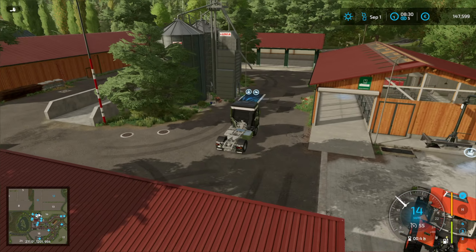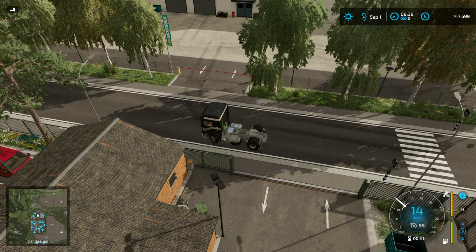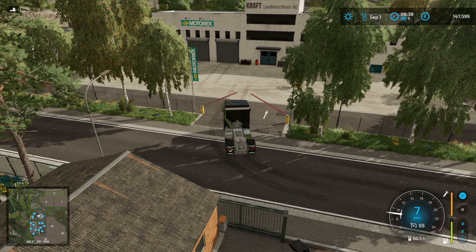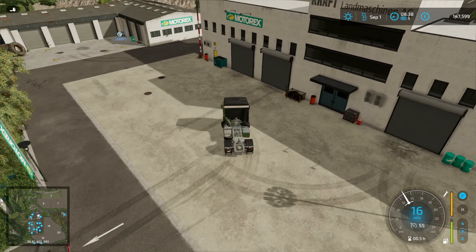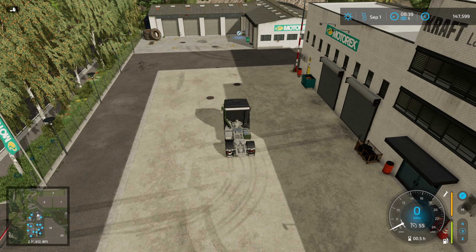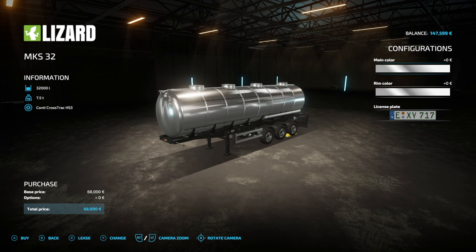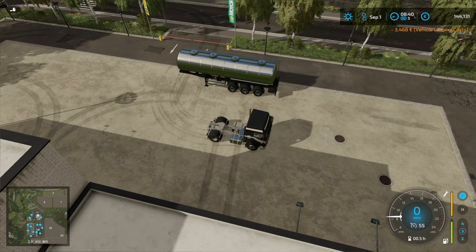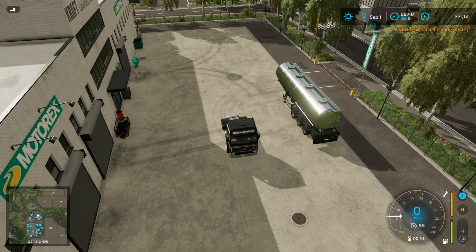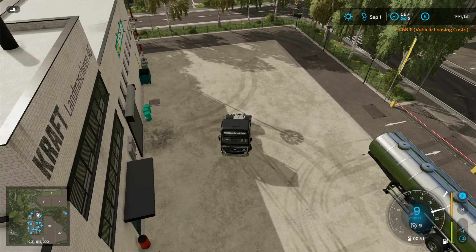Here we are at the shop. I need to get a big tanker — let's find one. Yeah, this Lizard one — we'll just hire this. I'm going to sort it out and take it up to the new fruit greenhouse.